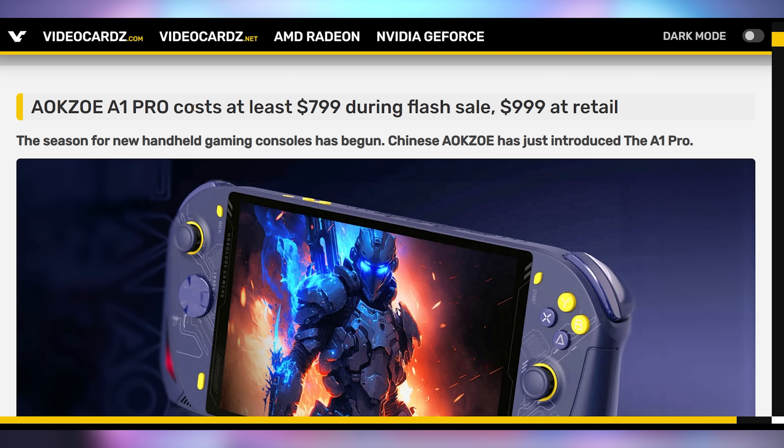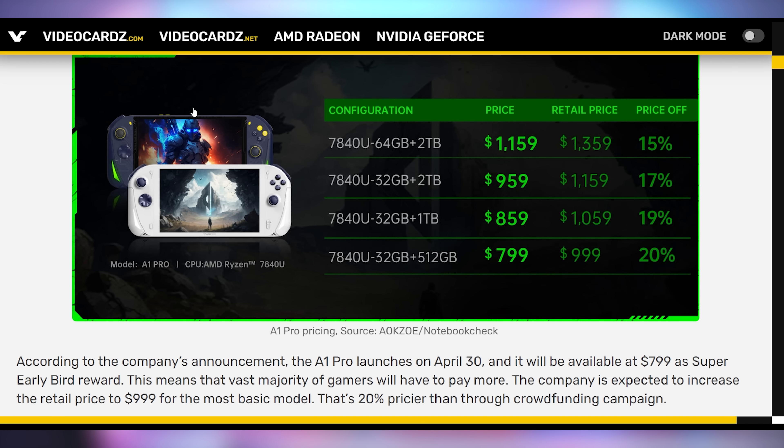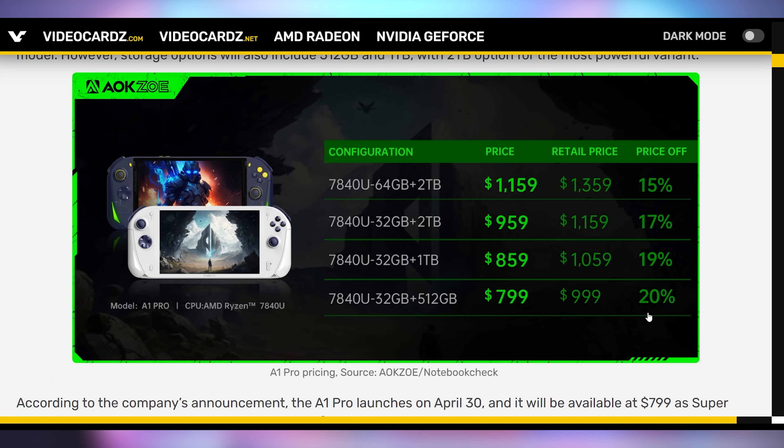The AOKZOE A1 Pro is getting announced and launched with a price point we can expect — and this is one of the first handhelds to feature the new 7840U chip, which is similar to the AMD Z1 Extreme. The pre-order pricing is $799, which gets you 32 gigs of RAM and 512GB of storage — slightly better than the ROG Ally, which is supposed to come in at $699. But considering this is pre-order pricing and will cost $1,000 regularly, this is one of the reasons I've been expecting the ROG Ally to cost more than rumors have indicated.